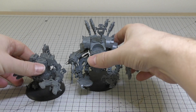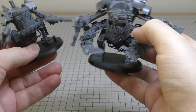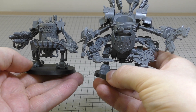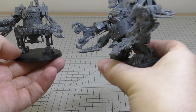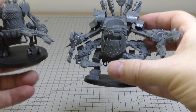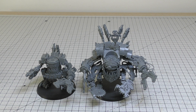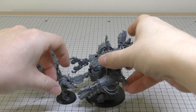Let's do some size comparisons. Here is a Killer Can — the Deff Dread absolutely dwarfs it. They're on exactly the same base, which I question; maybe it should be on a slightly bigger base. It's probably one and a half times taller than a Killer Can — a massive, massive thing. You're not going to miss one of these on the battlefield.